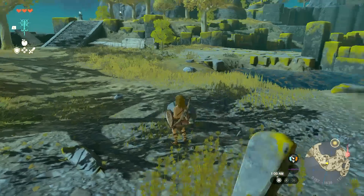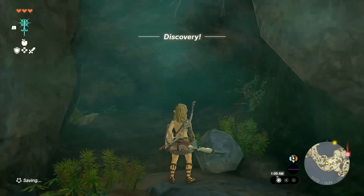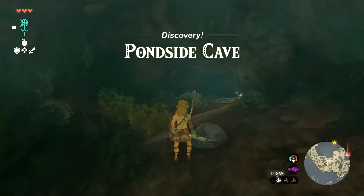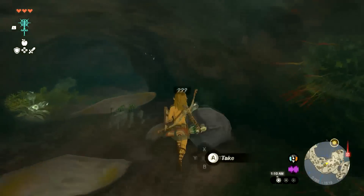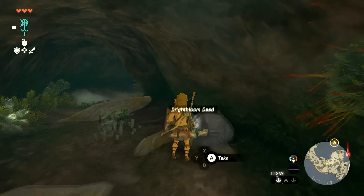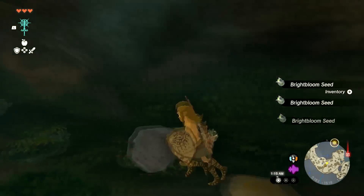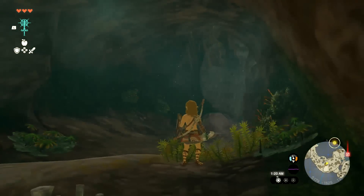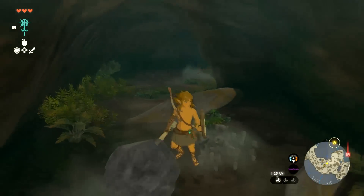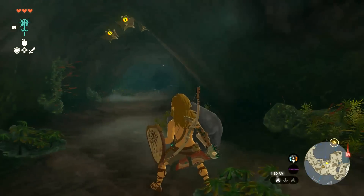So we're heading into the cave here. This is on the way to basically the third shrine. Any time you go into a cave, it comes up and tells you what cave you just got into. Every single cave in the game has a thing in it that we'll probably get into later. When you're in a cave, always look carefully for rock walls that you can destroy — sometimes they can be hard to see. I just love the environmental details; it's kind of cool how you can see tree roots down here.